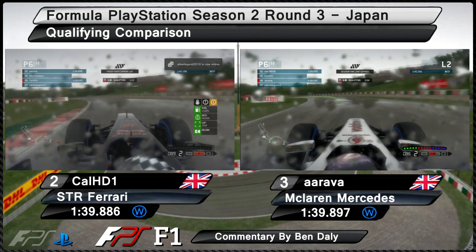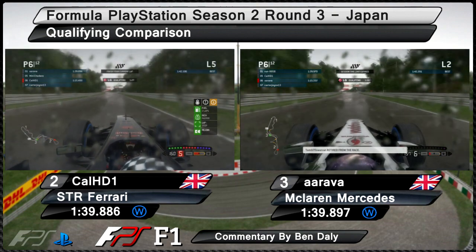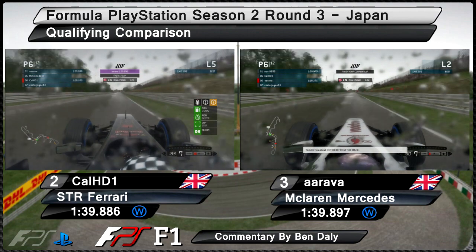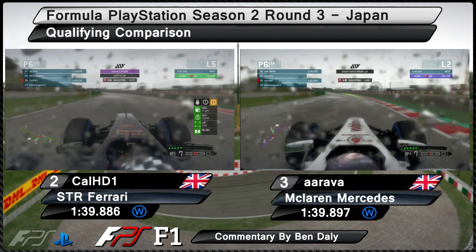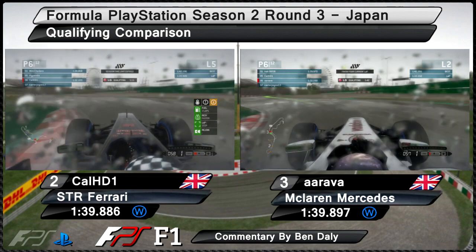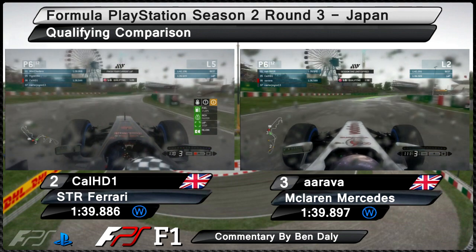Both drivers opting for fourth gear, then shifting down to second gear for the second part of spoon curve, and both negotiating it fairly well. Arava's used up the rest of his curbing compared to Cal who's got a little bit remaining. On the freeze frame, Cal is just behind Arava, so he's got a little bit of time to make up in this final sector. This final couple of corners is all about bravery — who's going to take this final corner later? Cal has taken a little bit more curbing and his exit out of this corner has just been a little bit smoother than Arava, and Cal in the end just gets in front.